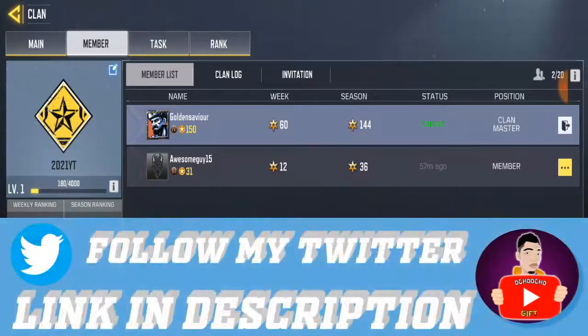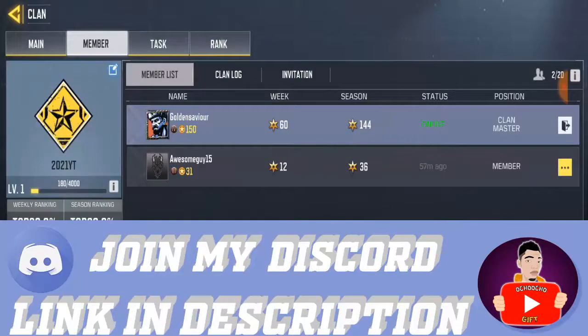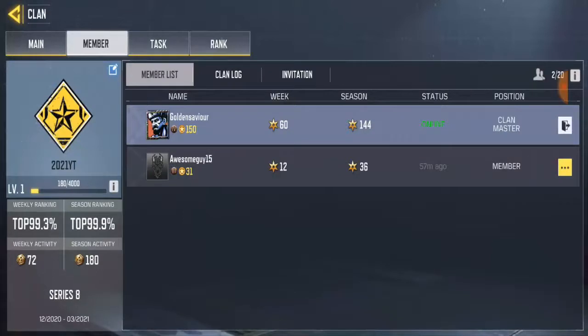To transfer the clan master it's similar to how we transfer the vice clan master and other roles. If you haven't seen that previous video, go ahead and check it out — the link is shown below. So right now I wanna transfer the clan master to this guy. All you have to do is click on the three-dotted icon beside the player name, shown in yellow.